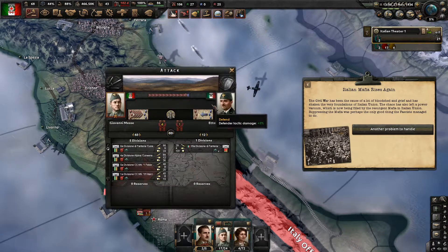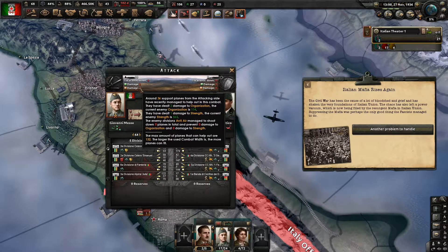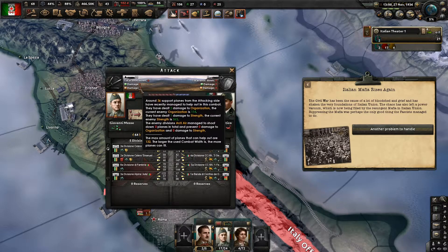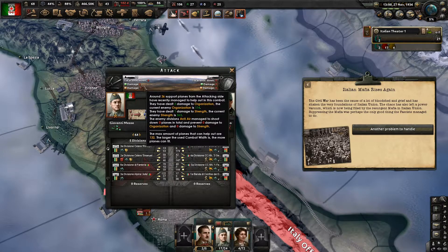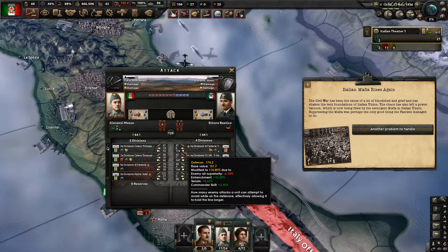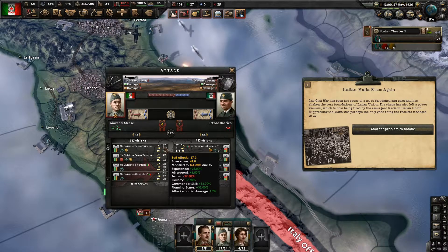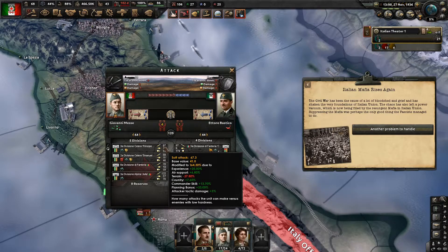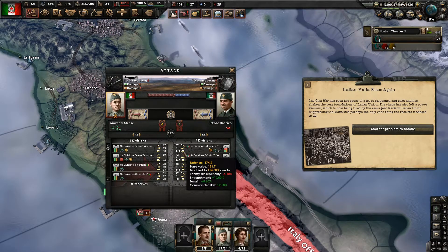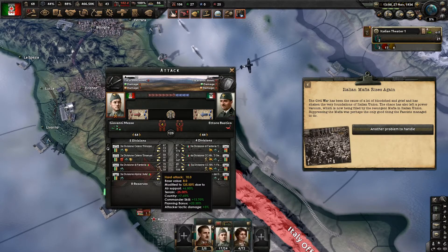One of the CAS wings has gotten in and managed to do some organizational and strength damage. They are still getting the minus modifier from enemy air superiority, and likewise we actually get a bonus for air support. So this isn't just a 6.8% bonus - it's actually a 12.9% bonus, because the enemy is also reduced by the same amount.